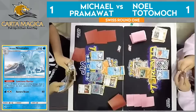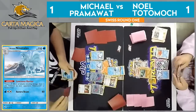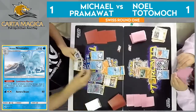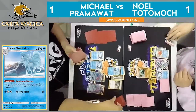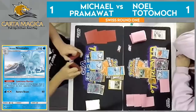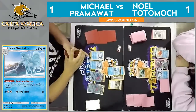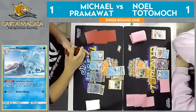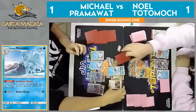Noel can attach two Fairies next turn using the Secret Spring ability on Gardevoir GX, so that can still be an option for him to get a knockout on this active, but Pramawatt's forcing him to find it. We see the Enhanced Hammer, Cynthia coming out once again. Six new cards here, and I think at this point maybe just wanting to bench another Zorua, maybe could find an Alolan Ninetales GX on the bench, or his other Baby Ninetales to evolve the one Vulpix that is able to evolve this turn.